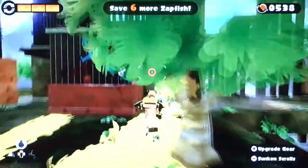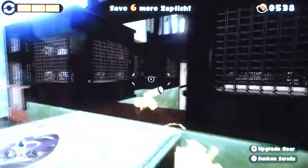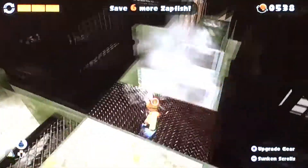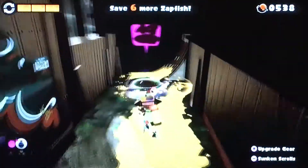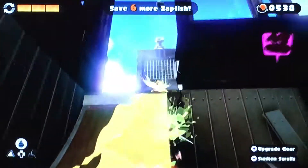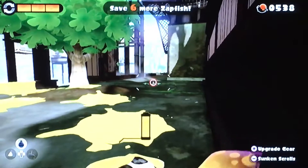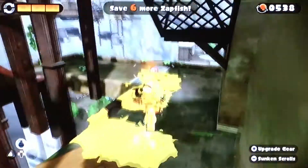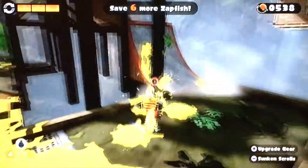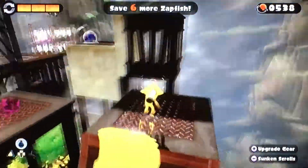So we need to find six places. This place looks pretty cool. No, I thought that would be one right there. Okay, there's one — that's 15 though. What was the last level we did? We did nine, so we just found 15 which is the last one.